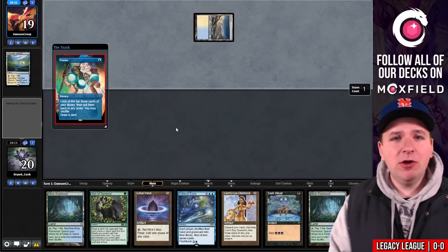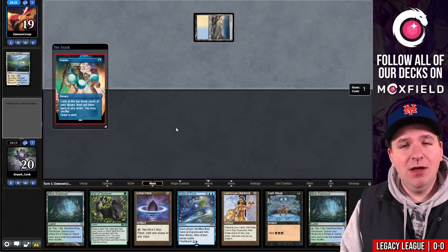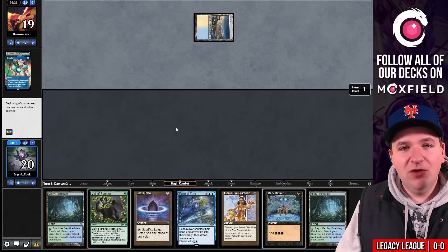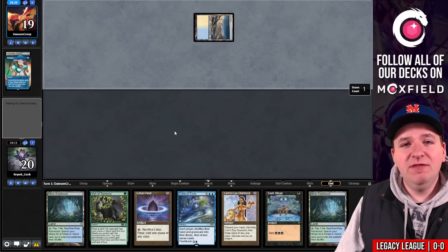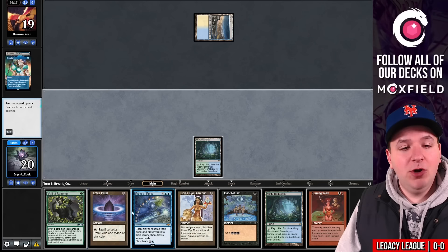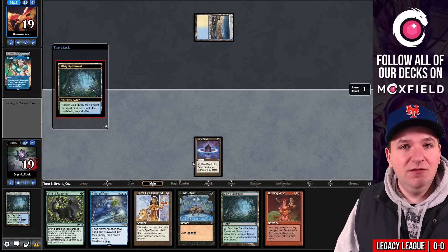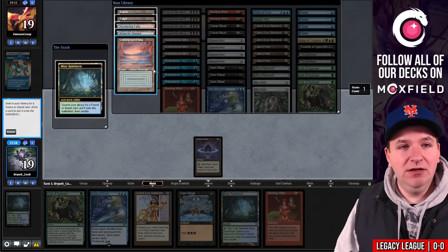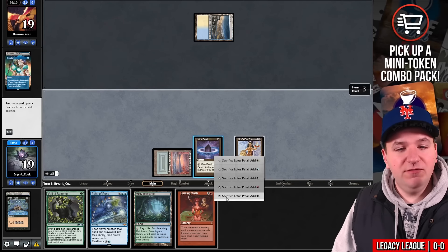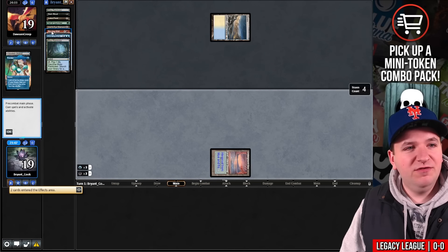In that first league I had a couple of Echo wins and didn't really miss Galvanic Relay, though I did face a lot of non-blue decks so it played to Echo's strength. I love Galvanic Relay — it's my favorite Magic card — but in this league we're stress testing whether we actually need it. If we face a blue deck we can always board in the Relays from the sideboard. I'm going to start on Dark Ritual, Lion's Eye Diamond, then play a Veil of Summer.